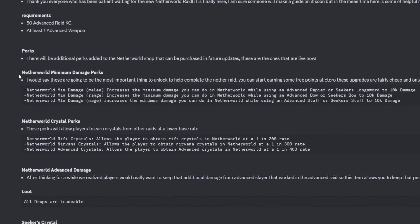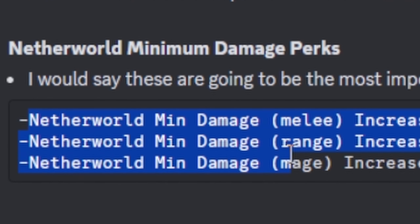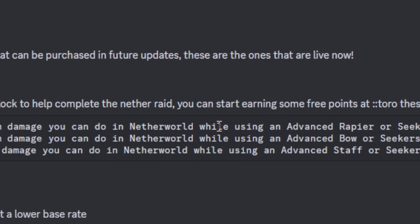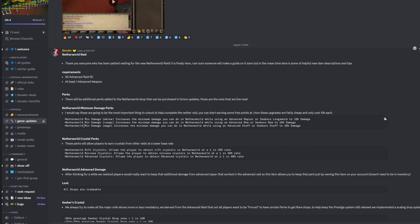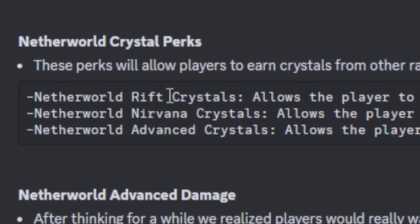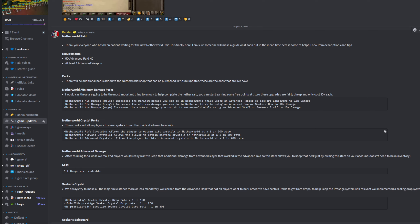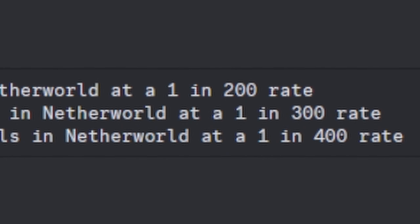There's also a shop that offers perks which make your Netherworld Raid grind a little bit easier. We have the Netherworld minimum damage perks for melee, ranged, and magic. This basically makes it so that you always do a minimum of 10,000 damage with each combat style you purchase it for. So when buying all of these perks, you're always going to do 10,000 damage every single hit at the bare minimum. Of course you can do a lot more if you're strong enough, but it makes things a lot quicker and more consistent.